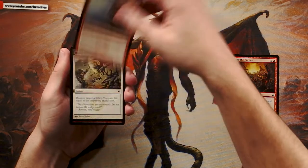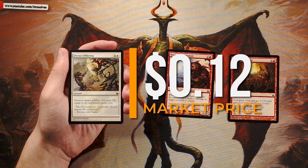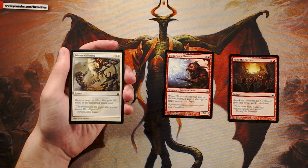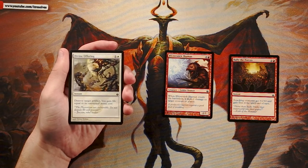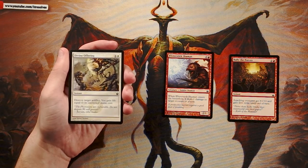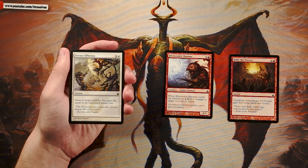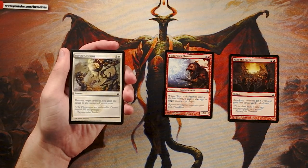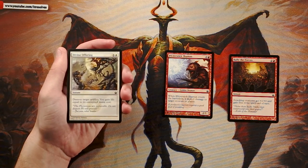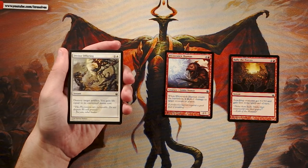Divine Offering is an instant for one white — destroy target artifact, you gain life equal to its converted mana cost. More of a sideboard card in most sets, however this is Mirrodin, and there are a lot of artifacts here. Artifact removal could be considered closer to actual removal. You're going to run up against artifact creatures quite a bit, so this card has a lot more utility in a set like this than it would in a core set or a Ravnica set.